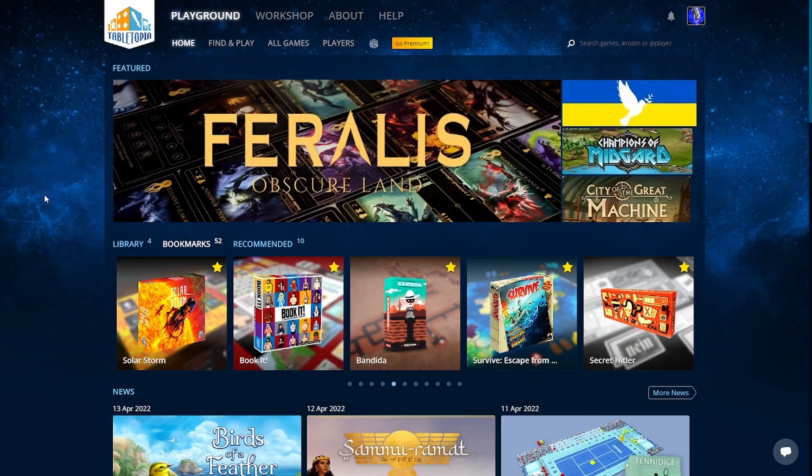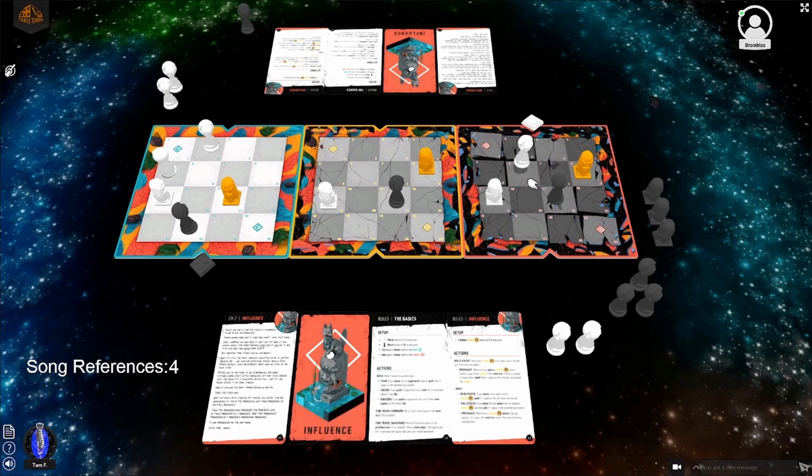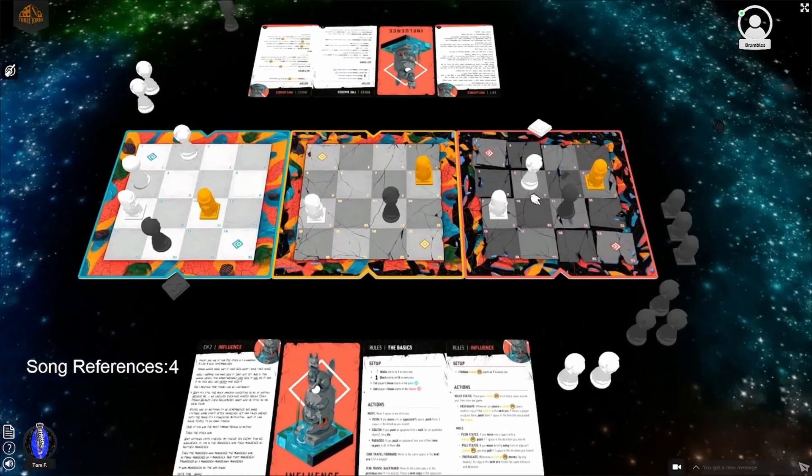First of all, what is Tabletopia? Tabletopia is a pseudo-sandbox for board games with fully licensed board games for you to use. So unlike a traditional app, which would do all the scoring, certain animations, and a lot of bookkeeping, this would be your equivalent of playing a board game in person but utilizing an app. You're going to be moving all the pieces, doing the scoring, the rule-keeping — that is going to be all on you.